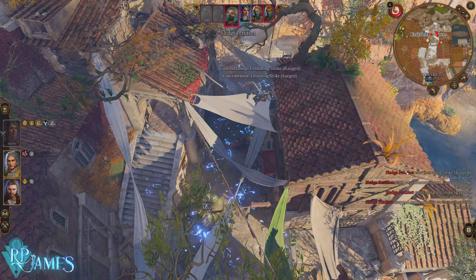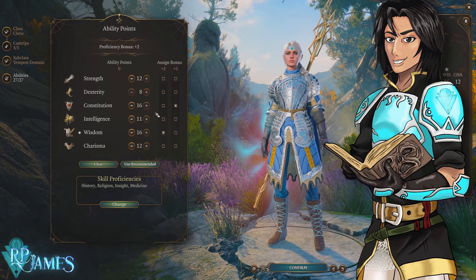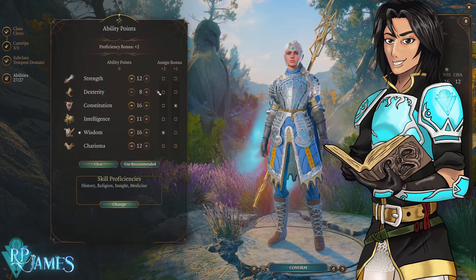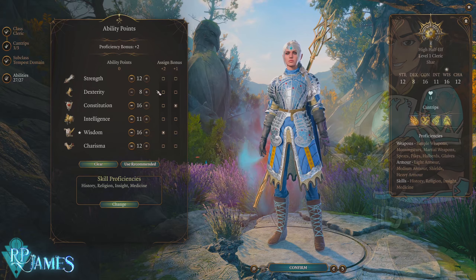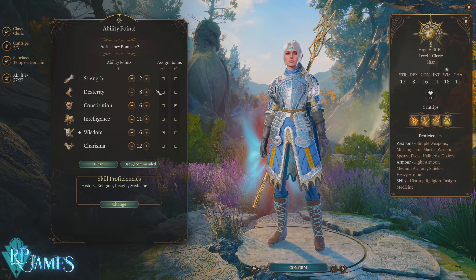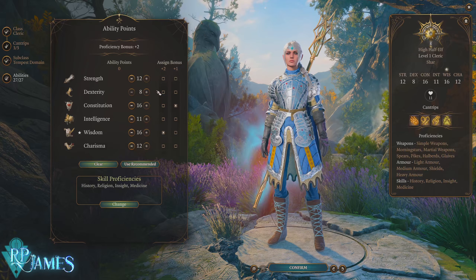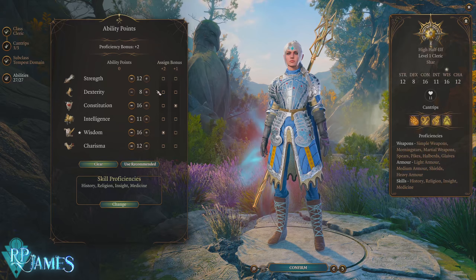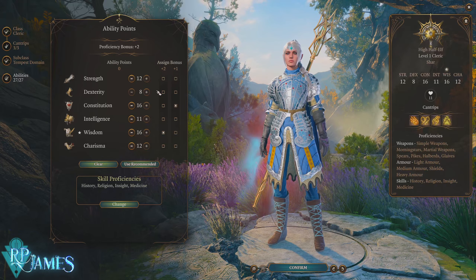Let's talk a little bit about it. These are the ability scores we are going to have — we are a cleric of the Tempest Domain. We have an uneven number, and you'll notice negative dexterity there. The reason is simple: dexterity we're going to pop up with the Gloves of Dexterity, since there's not much else you can do with gloves on this character. We're using the Gloves of Dexterity for a little more initiative, although if you don't care about initiative, you can completely disregard it.